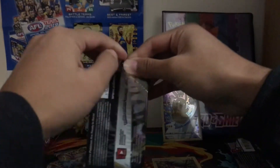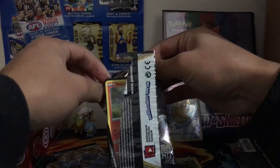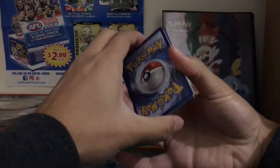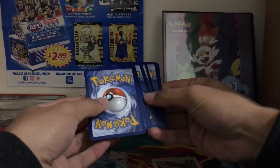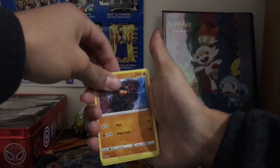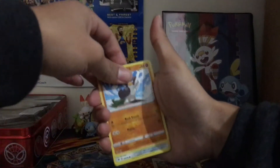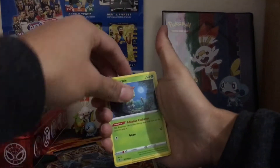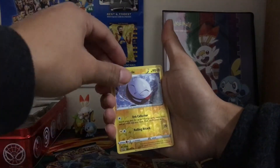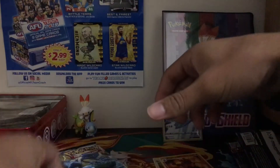Rebel Clash, come on, give us a V-Max. I think I've got almost every single V — Cinderace V would be nice, I haven't got that one yet. Code card, guess the energy — I reckon electric. It's water, the opposite again! I think I've nearly completed the commons and rares from this set. Electric reverse and a Magmortar — great art but unfortunately that's the second rare, so not looking good.